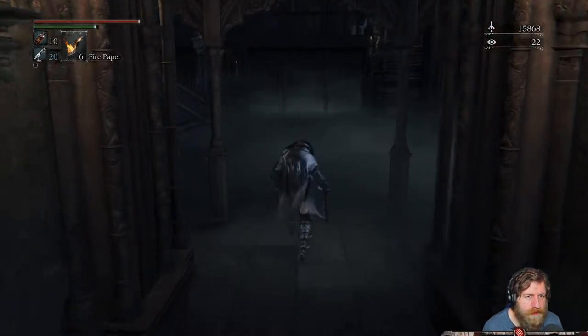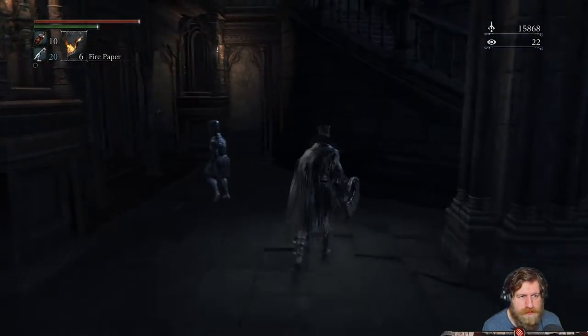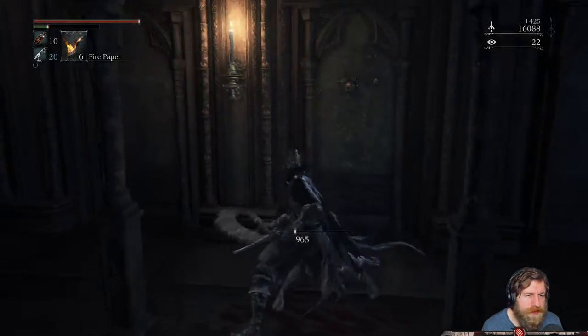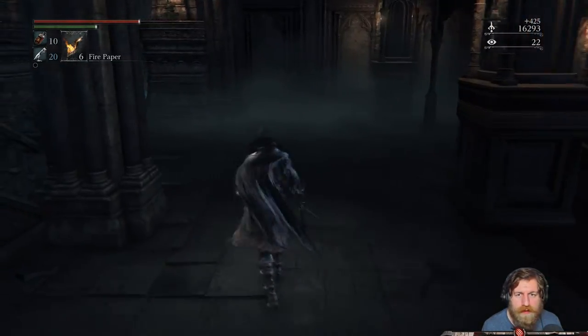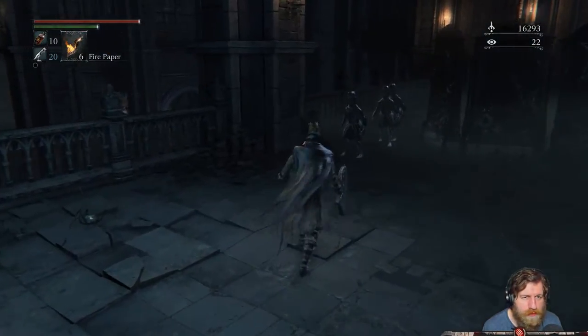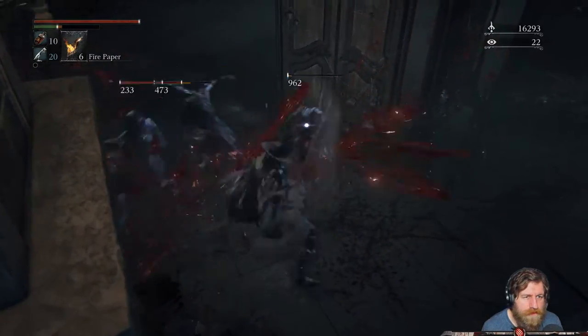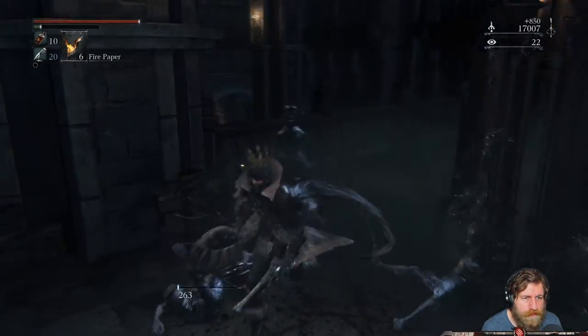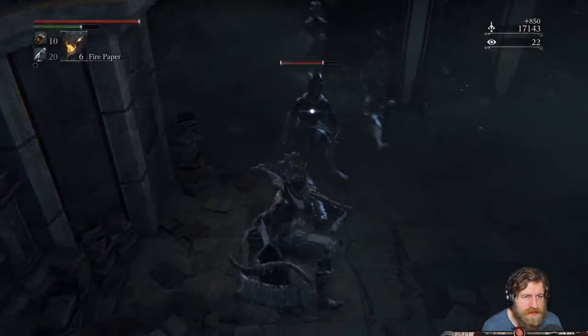I'll set that down just in case. I wanted to repair because our weapon was broken, which means we're doing less damage. So now we can kill them within a stamina bar, which will make things a little bit easier. If you're looking for some more blood echoes you can kind of farm these guys up a bit - they're not that aggressive, easy to kill.